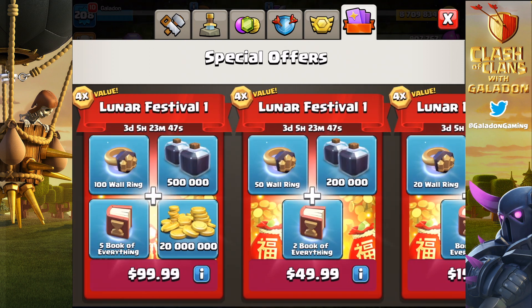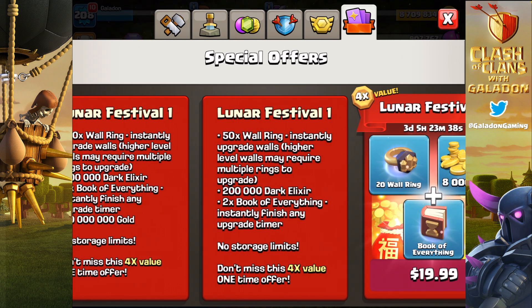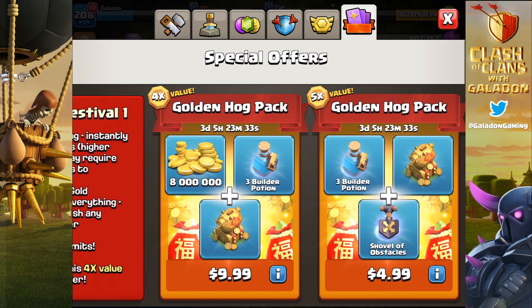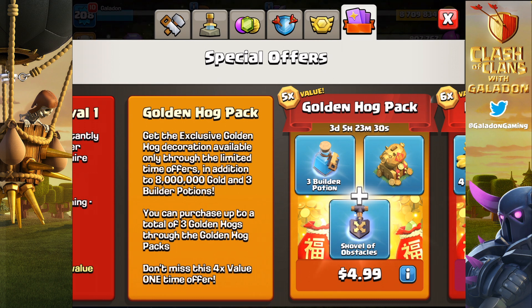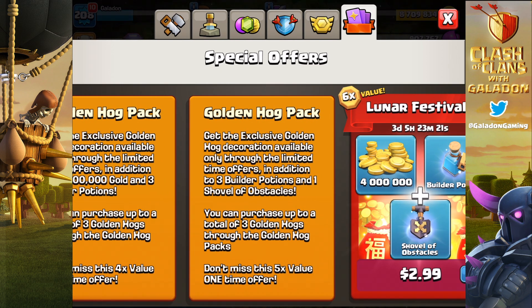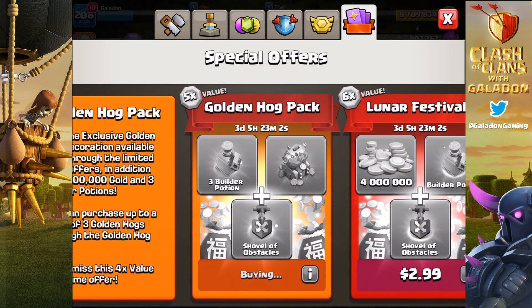I did notice that sometimes packages can be bought more than once. Running down, it looks like the big packages — the $100 and $50 ones — are one purchase only, and actually this one is as well. But when you get to the Golden Hogs, notice it says you can purchase up to a total of three Golden Hogs through the Golden Hog packs. So somehow there are three available. Of course we're going to buy the hogs, and we also pick up shovels of obstacles — we'll use those at some point in the future.